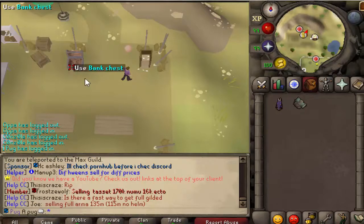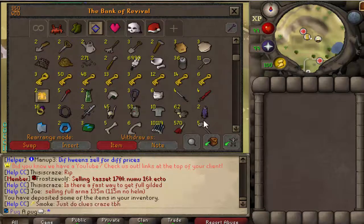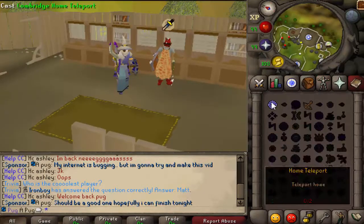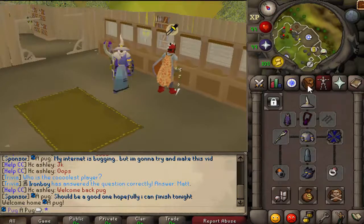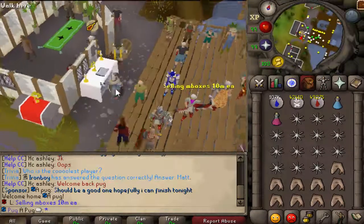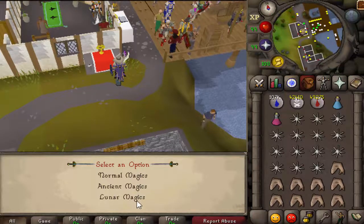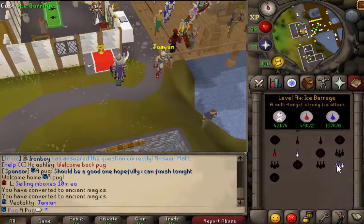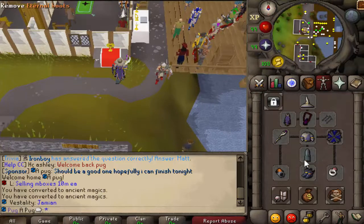So now you know how to get there, let's figure out what we're doing. Starting with Tekton — Tekton is the one you're going to mage. Bring your best mage gear, whatever you have. You're going to want to get on Ancients; ice barrage is kind of a necessity here. You might look at my staff and wonder what I'm using — I don't have a better staff, I'm showing you the best gear I have, not the best gear possible. You're going to want a staff of the dead or an ancient staff.